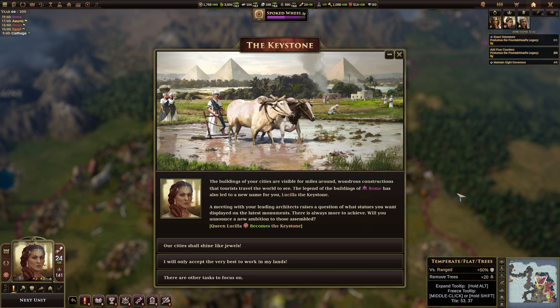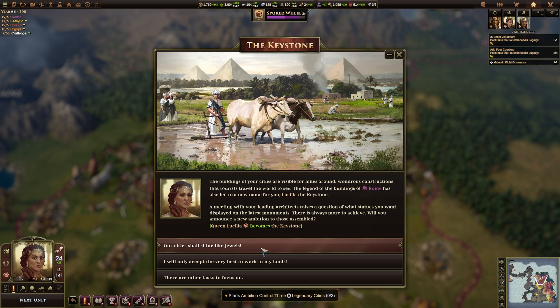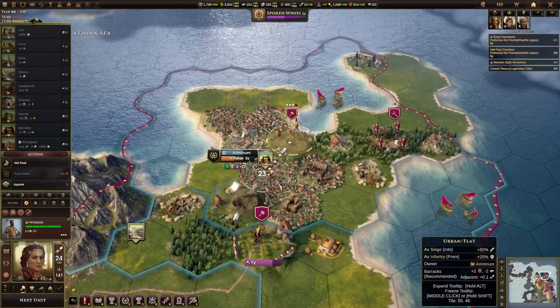The Keystone: the buildings of our cities are visible for miles around — wondrous constructions that tourists travel the world to see. The legend of buildings of Rome has led to a new name for us. The Scylla, the Keystone. We're offered new ambitions: our cities shall shine like jewels — starts the ambition to control three legendary cities — or five elder specialists, or plus two legitimacy. Five elder specialists could be done. Let's pick legendary cities — Rome's probably on its way by now anyway.